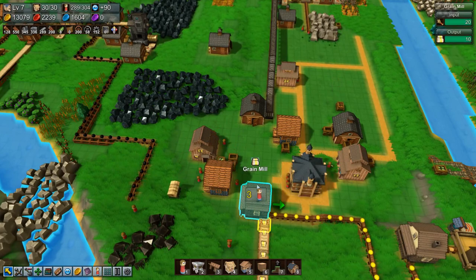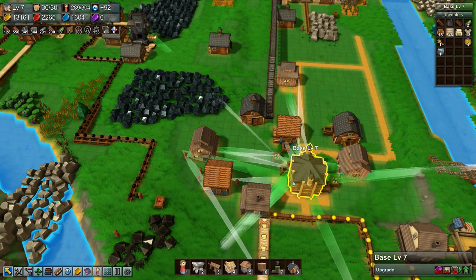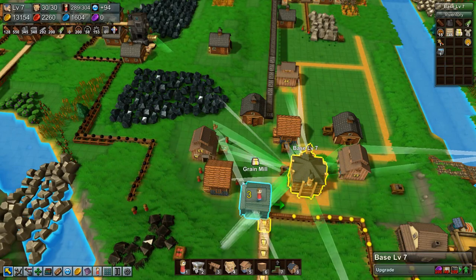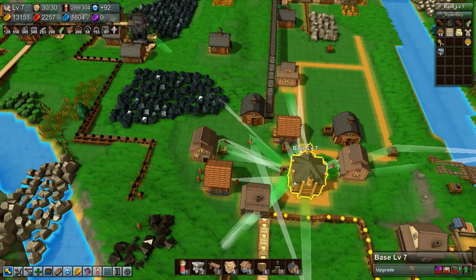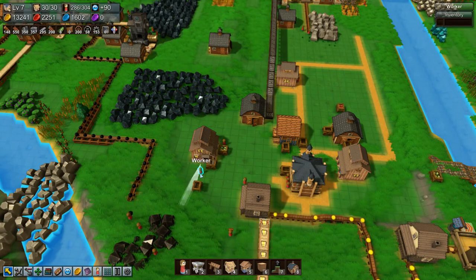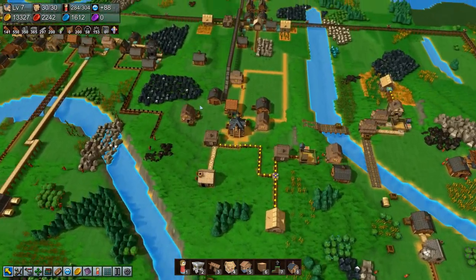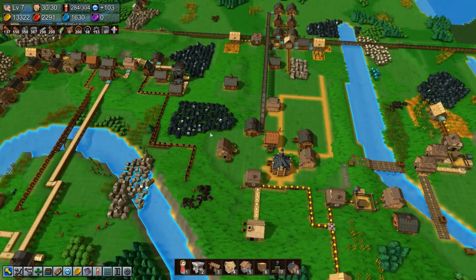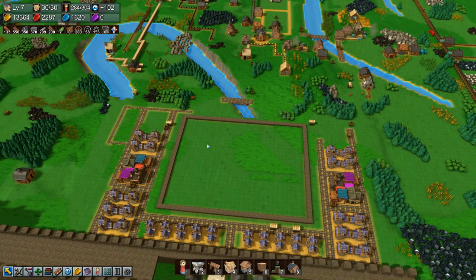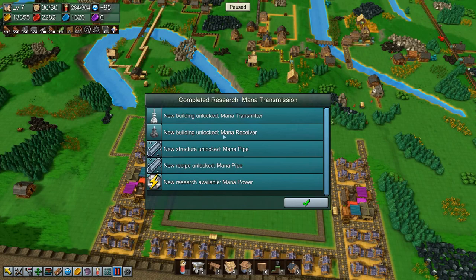What are you doing? You're picking up planks and bringing them over here, and that's not going to do you any good. All right, you go away. So there we go — we have a little bit of red coins coming in, and we have unlocked mana transmission. Fantastic.